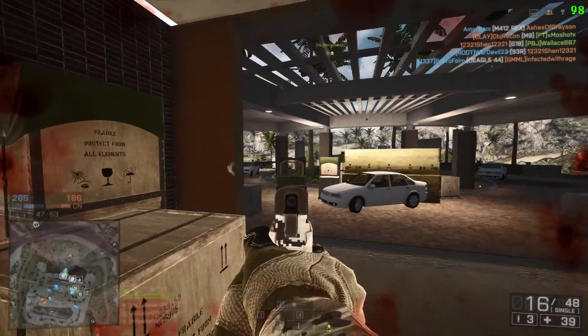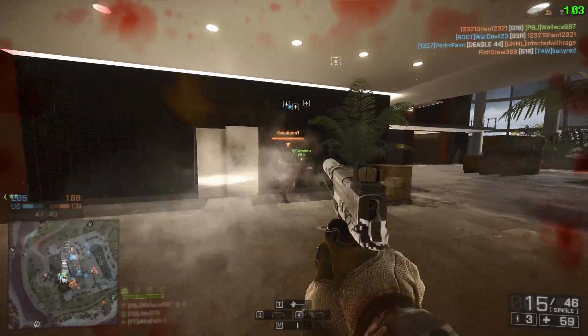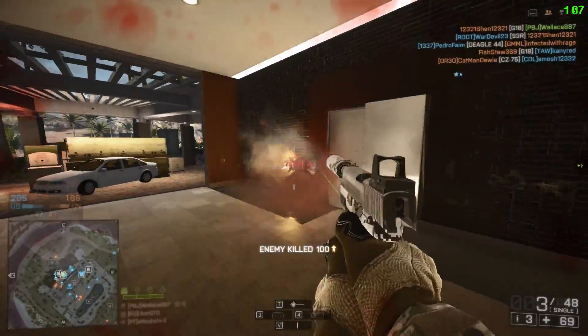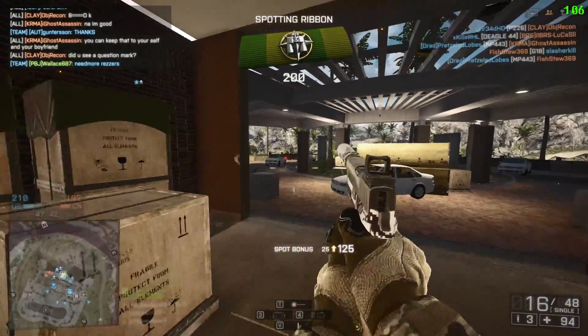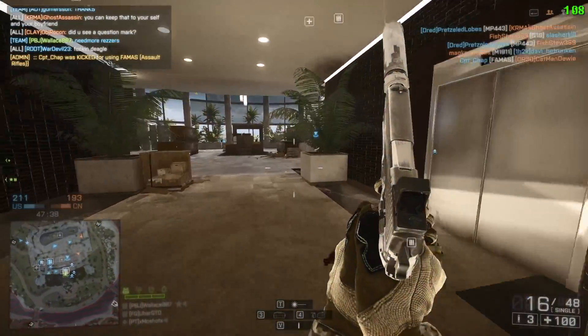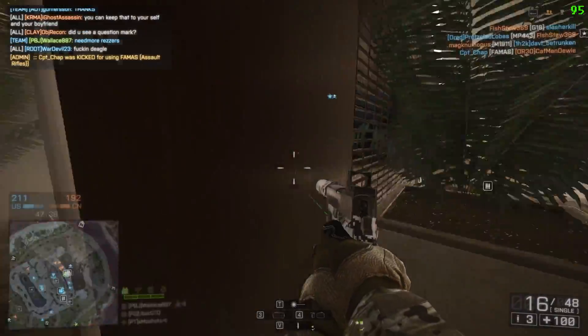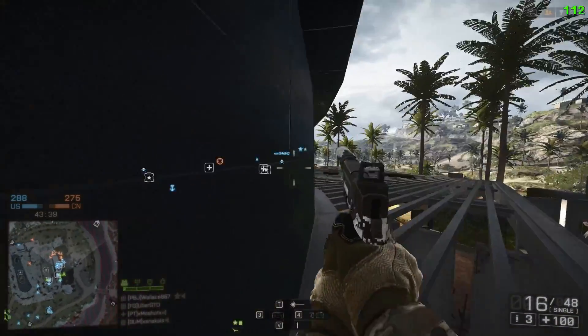While slightly outclassed in damage, it does do a fairly good job. You can get a four-shot kill at point-blank range, which is where you'd typically use a pistol, because it does a max damage of 27. At maximum range, it's going to do only 12.1, so you're going to have to put quite a few rounds in dropping somebody at that distance. Of course, why would you be using your pistol at any range? Unless you're really desperate for ammo - and who isn't from time to time.